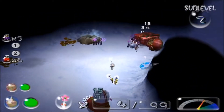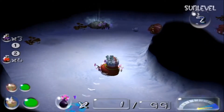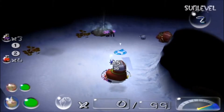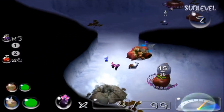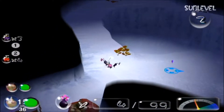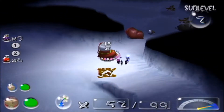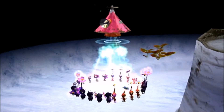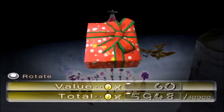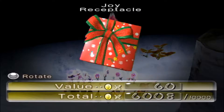I just don't want to do the purple carry stuff because it can take forever, but it seems decent enough so I'll pass. It's a gift — I would love to open it and see what's inside, but it's a treasure apparently. Joy Receptacle. Very fitting.